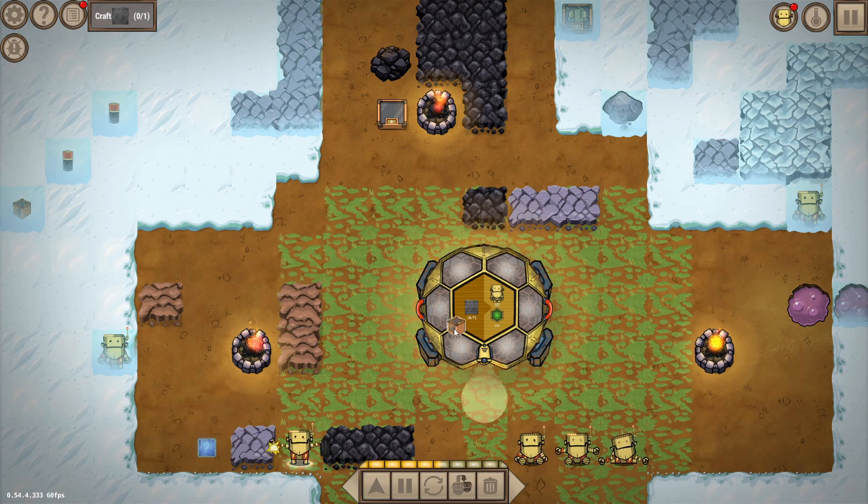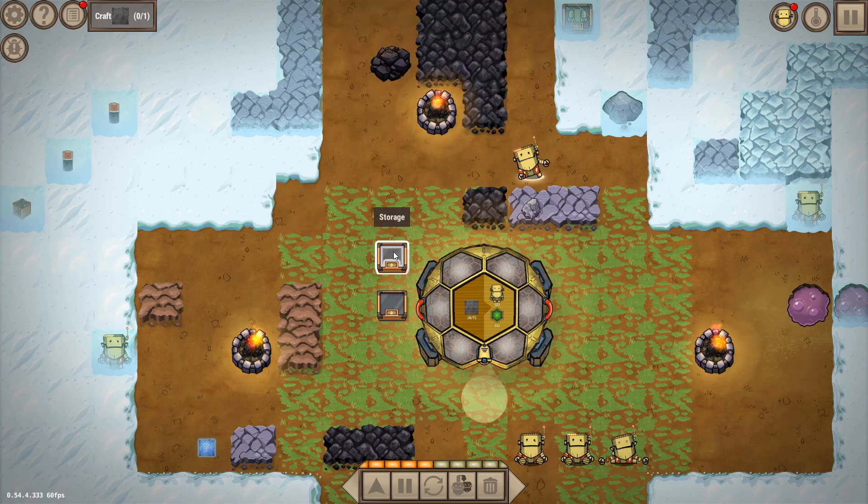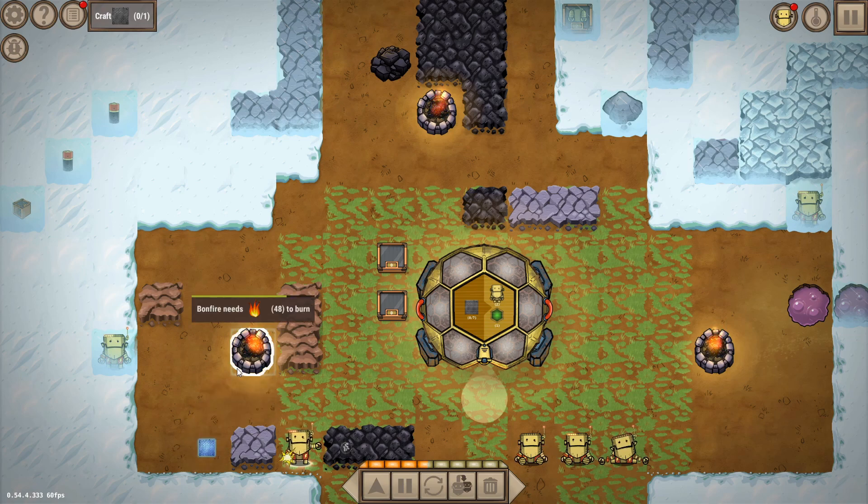We can now make storage, since we unlocked steel and made a storage box. This lets us really automate production — set bots to make stuff, put it in a box continuously, and then have other bots pick it up and use it elsewhere. A couple of things we'll need in large amounts are bricks for fuel, and fire, because it's used in a lot of recipes and to actually fuel the bonfires.